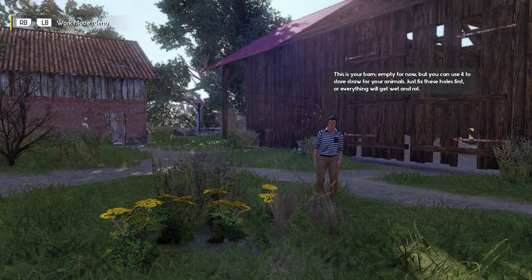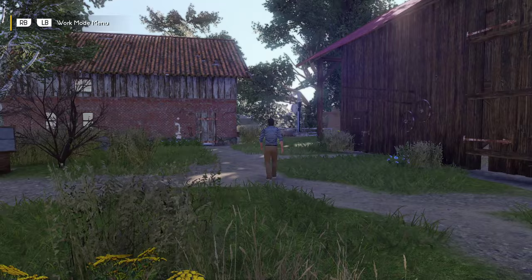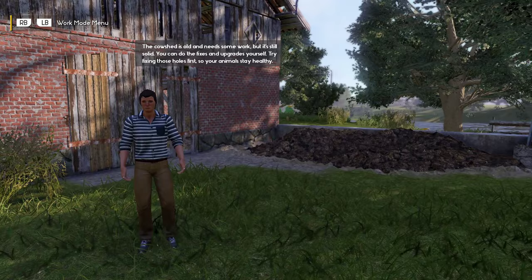We're going to get the whole farm fixed up here — we need the social points. 'This is your barn. Empty for now, but you can use it to store hay for your animals. Just fix these holes first or everything will get wet and rot.' Your grandfather's old animals have all been sold. 'You will have to buy your own.' They've sold my animals? What?